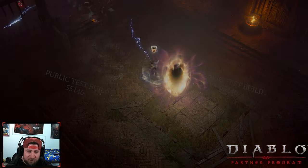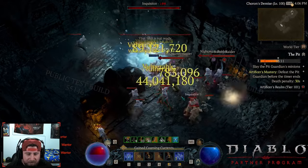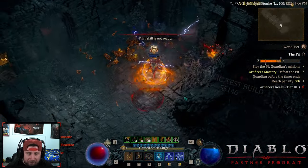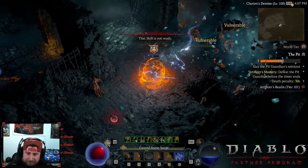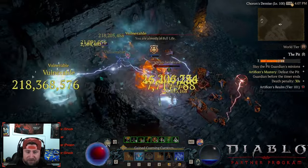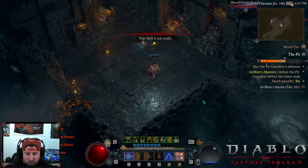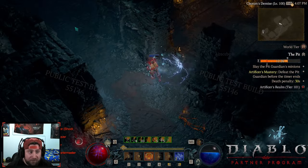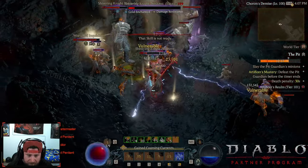You use Raiment to pull enemies in and let that do its thing, but the playstyle is just boring — you're waiting for explosions to go off. I really thought this was going to be like an Emperor Palpatine-style spam, just chain lightnings everywhere, but it's not that at all. The fact that the helmet is bugged is probably the only reason this build is even on YouTube radar, which is kind of a bummer.